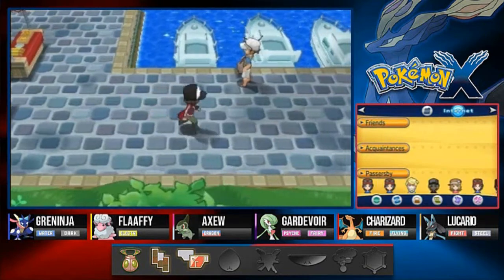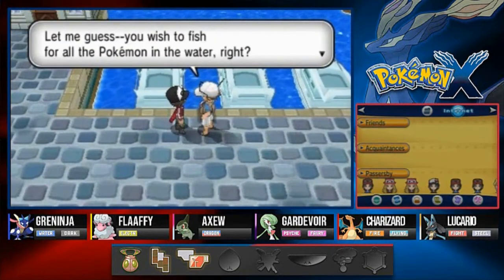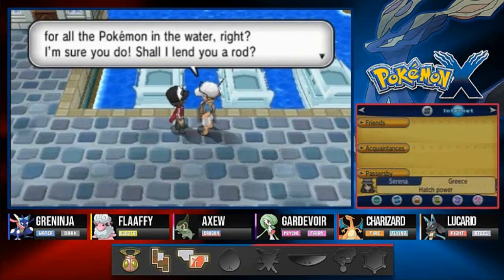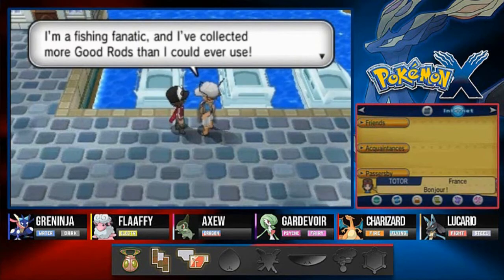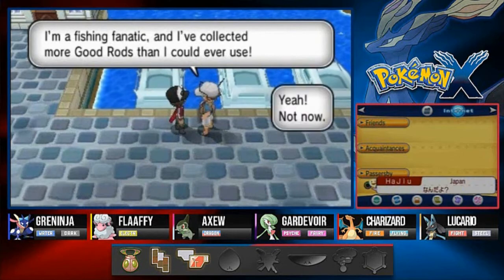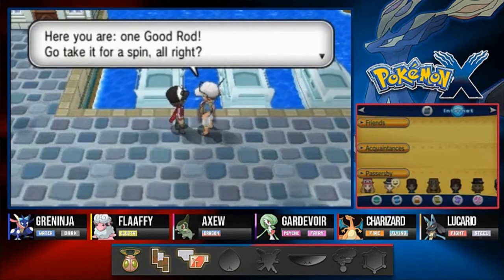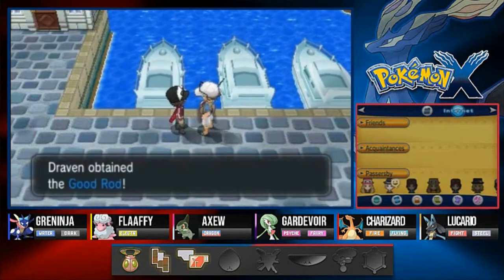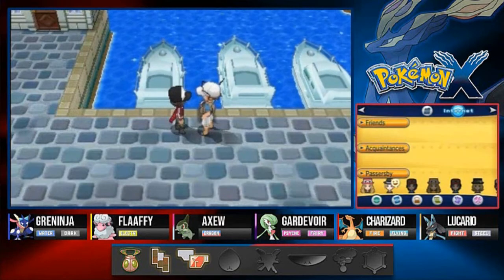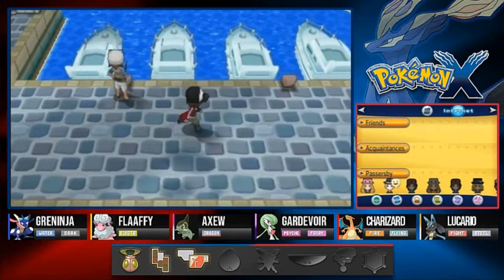Let's talk to this individual. He says: 'A wandering young trainer - let me guess, you fish to catch all the Pokemon in the water. Shall I lend you a rod? I'm a fishing fanatic and I've collected more rods than I could ever use.' Sure, give me that Good Rod! He gives us the Good Rod - that will help us capture a lot more Pokemon.